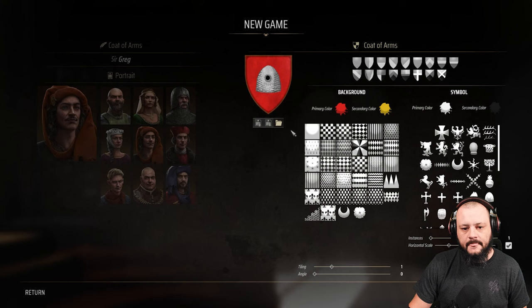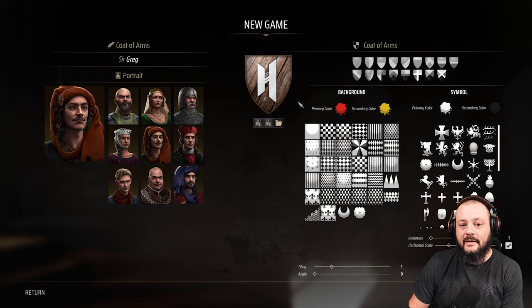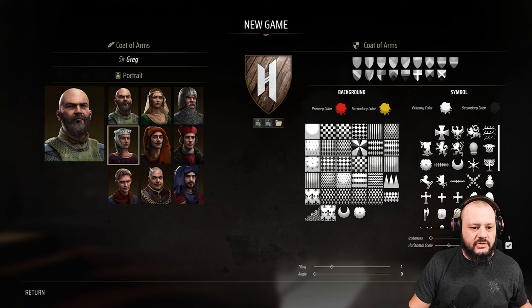I'm able to custom upload my logo, which I made sure worked beforehand — pretty cool. I'm going to have my logo up here, which I think is really fun. For the portrait, I'm going to choose this guy because I resonate with him the most. He looks tired — actually, this is more me. Yeah, this is more me.